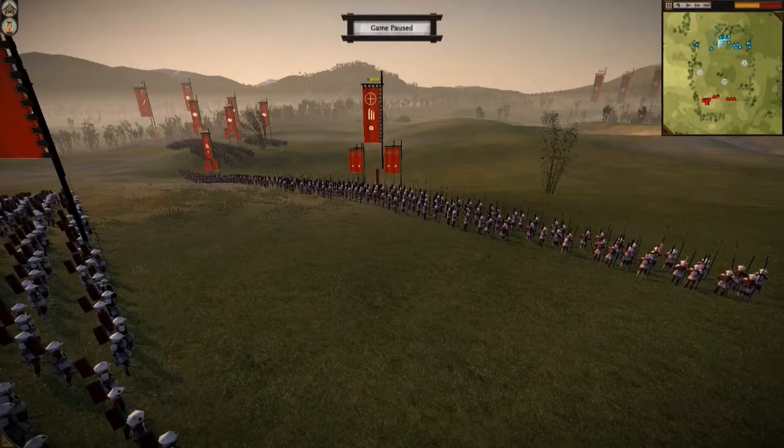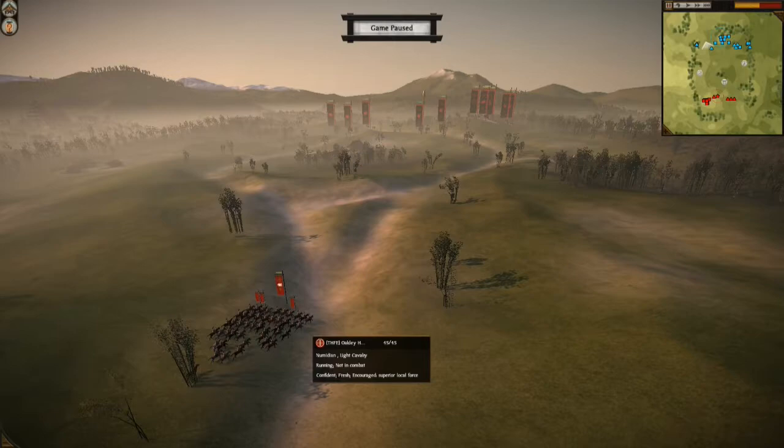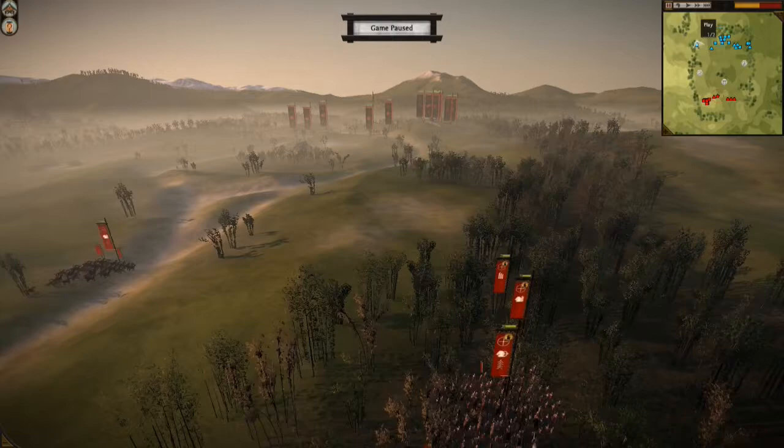These spear units are good against horses. The sword troops are good against other swords, and then Naginata are good all around. Over on this hidden flank I have two light cavalry and a bow unit.